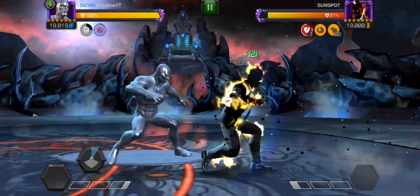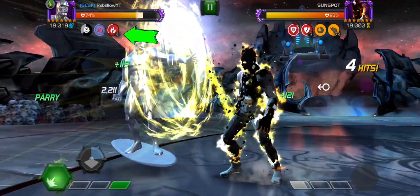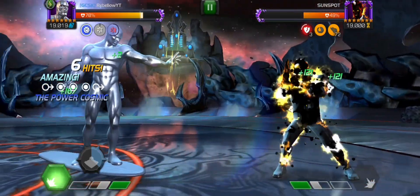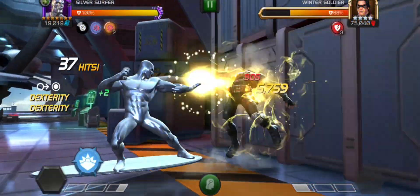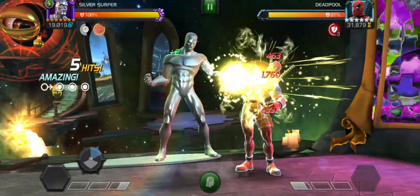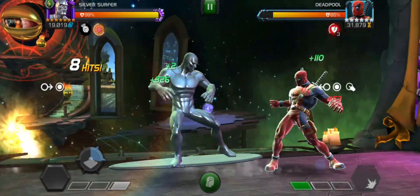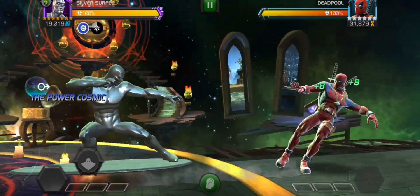He takes minus 100% damage from cold snap, incinerate, and shock debuffs, and each stack of these abilities counts as a unique buff for any of his abilities. Each hit he lands also deals a burst of energy damage for each unique buff he currently has. The damage scales with base attack only, unfortunately.